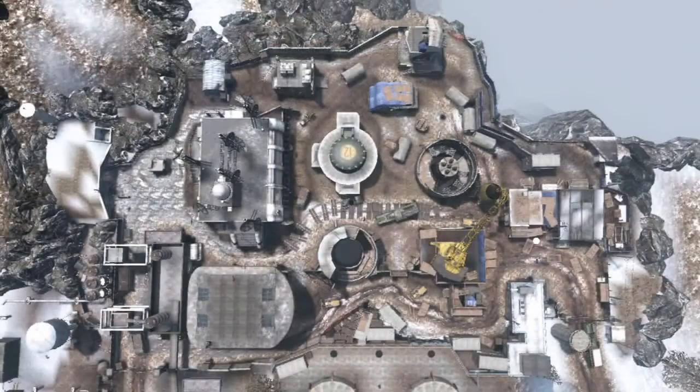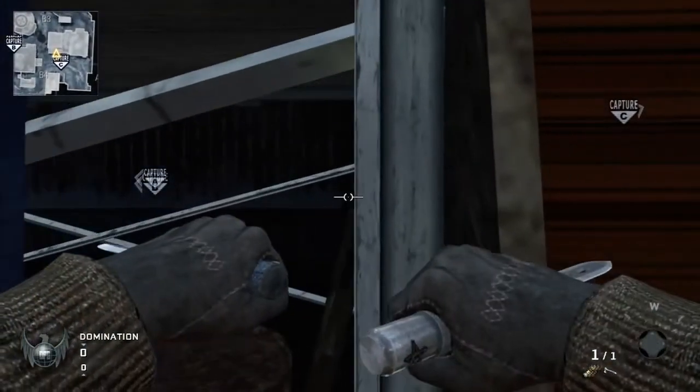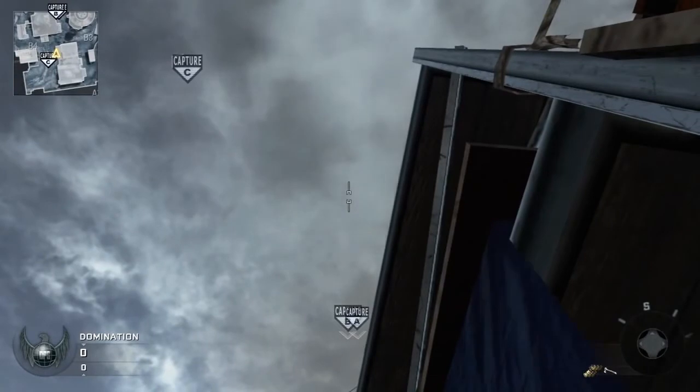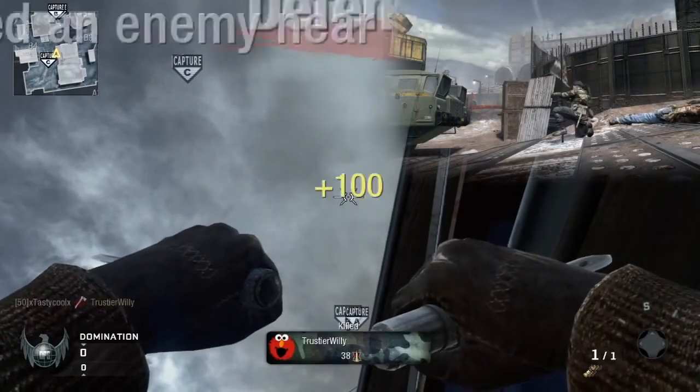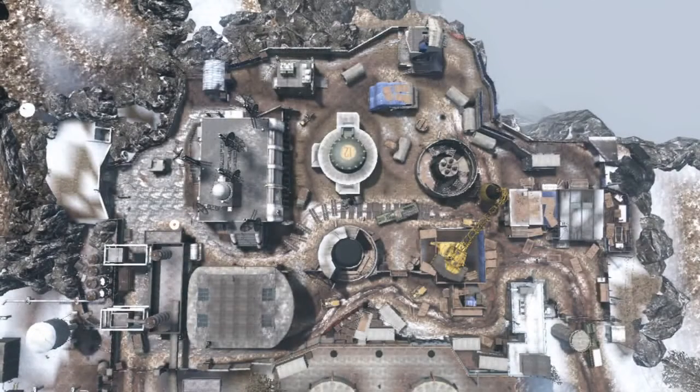This shot is a tomahawk to the B flag, and it's actually the same spot as the ballistic knife shot on the C side. Come up to the scaffolding again, but this time look up above the B flag and throw a tomahawk — it'll land right on it and kill anyone capturing the B flag. It's quite a handy spot to use.